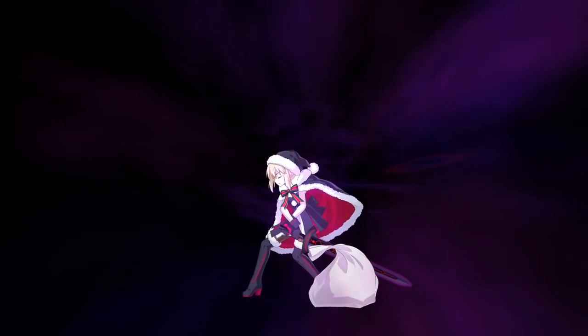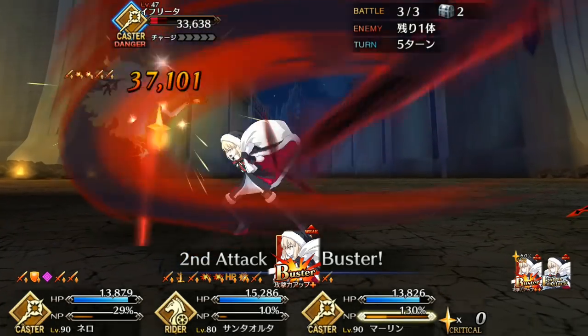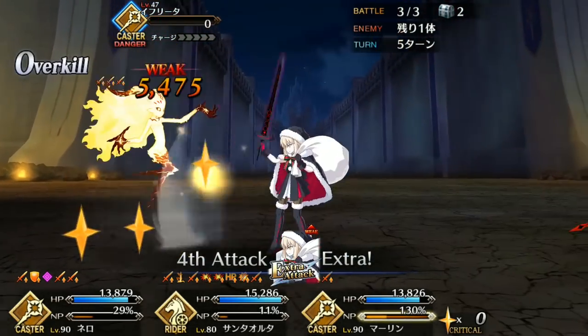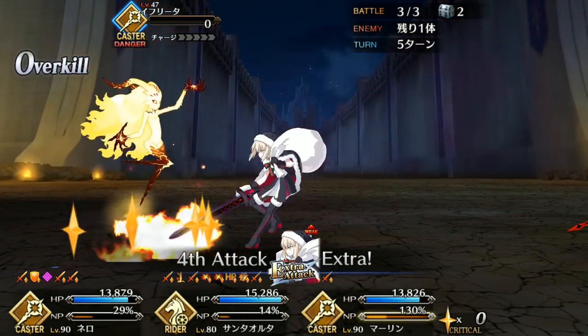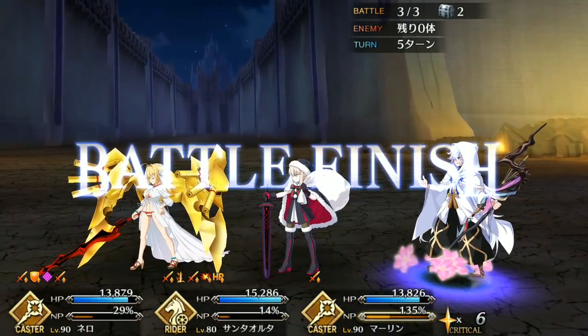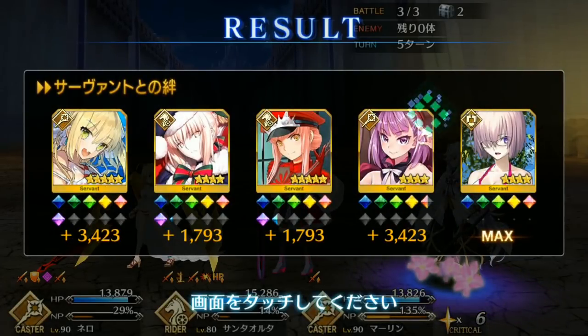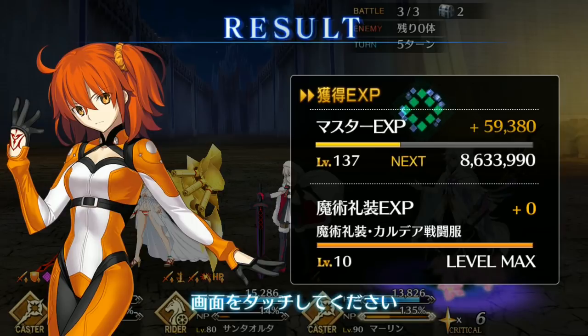Those are my thoughts on Santa Alter. She'll make a great Christmas gift for those without Gold Riders, and a good extra option for those with Gold Riders. Let me know if you're satisfied with your Christmas present and if you're planning on using her. Please check out the Nursery Rhyme and Jack the Ripper spotlights also up on the channel, as well as the Christmas event guide — all linked in the description below. Don't forget to leave a like if you enjoyed the video, and consider subscribing if you really enjoyed it. And if you haven't joined our party over at Discord, please make sure to follow us there and on Twitter. Soberoni out — later, and have a very merry Aniplex Christmas!